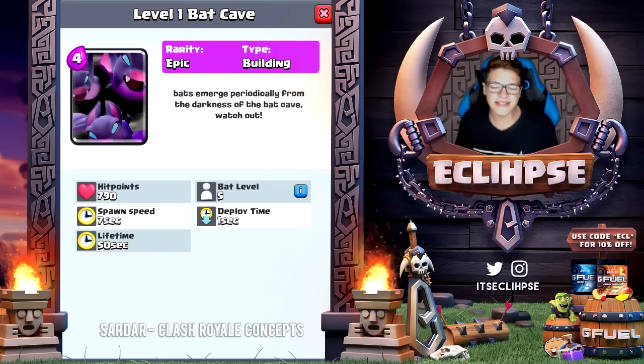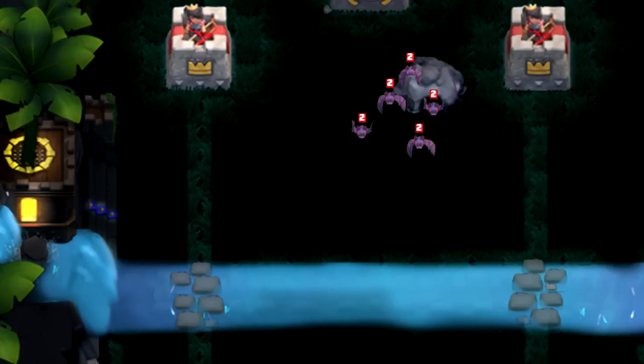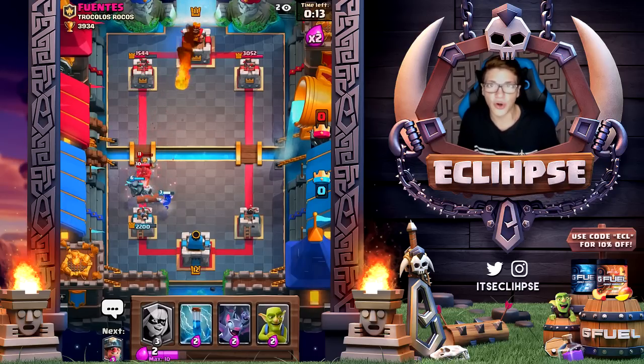We are now moving on to the final card — this is the Bat Cave. The Bat Cave is an epic card for 4 elixir, and essentially it's just a bat spawner. Some of you might be like, 'Eclipse, isn't that kind of similar to the Night Witch?' And yes, I agree, but this is just a spawner purely for bats. The description reads: 'Bats emerge periodically from the darkness of the Bat Cave. Watch out.' Unfortunately there is no gameplay of this card, but since you already know what bats are like, it wouldn't be too hard to picture bats coming out of the cave. As far as my thoughts go on this one, I don't have too much to complain about — bats aren't a super overpowered card, so I don't think this would be too big of a deal.